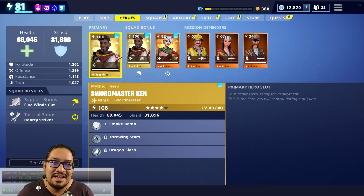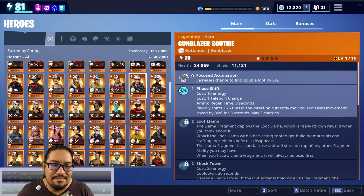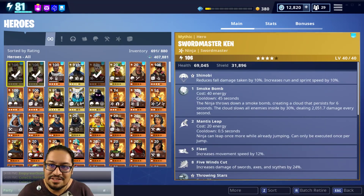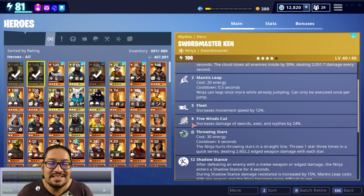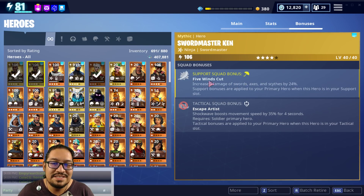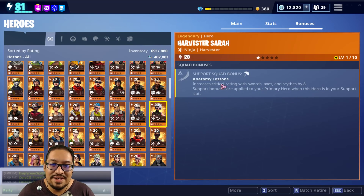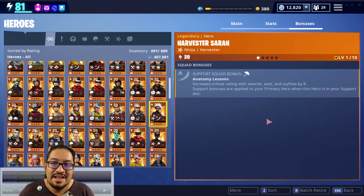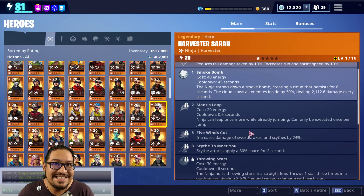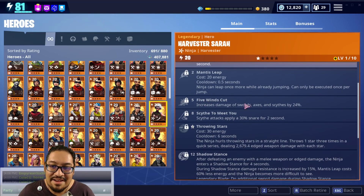I go for speed, but someone was telling me that if you're looking for crit damage — and thank you very much — I forget who the person was, but someone did say that the Master Ninja, the Sword Master Ken, I've been saying that he is the only one that has 5 Wind Cuts. That is kind of true because he is the only one that gives 5 Wind Cuts as a support squad bonus, but he's not the only one that has it. In fact, Harvester Sarah — if you guys haven't seen Miss Miu Miu's videos on Harvester Sarah, she is amazing with a scythe if you happen to have the right scythe. Miss Miu Miu has the right scythe. Her neon scythe is amazing, but she does also have 5 Wind Cuts.